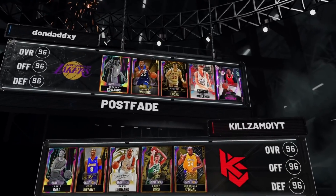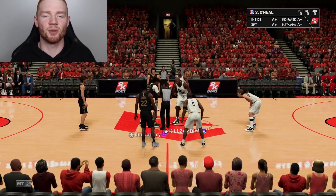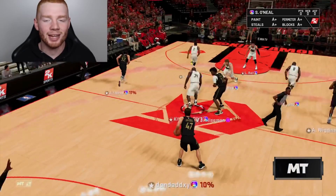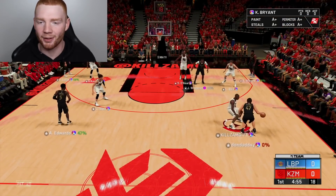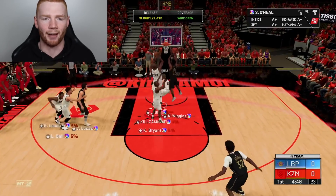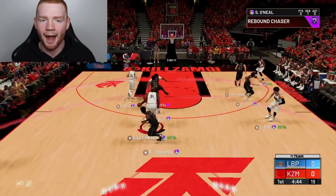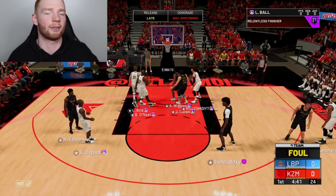We've found our first opponent — his team is pretty good too. This is actually the dude I played in Zion's Legacy yesterday, and we went into double overtime, so this should be a thriller. Let's play good defense straight away with Kobe Bryant on Andre Kirilenko. Andre Kirilenko definitely doesn't scare me that much. Shaq just bullies his way and gets the rebound. I see Kawhi, I see LaMelo — let's give it to him and get the free throws.